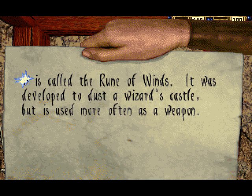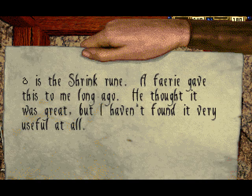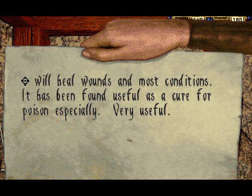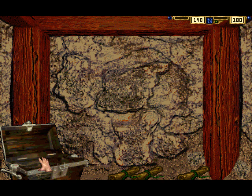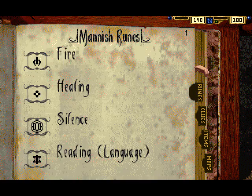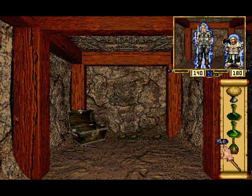Here we have another attack spell like the firebolt rune, but a little different — I'll show off how it works very soon. This spell I already found in the sewers; in case I missed it there, I would have found it now. And this is basically an improvement on the healing rune from the second level. Aside from healing more health, it also cures poison, sickness, and weakness — useful for dealing with enemy poison and spell effects. So I'll start using this rune of greater healing instead of my old one.